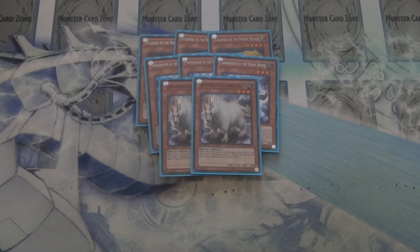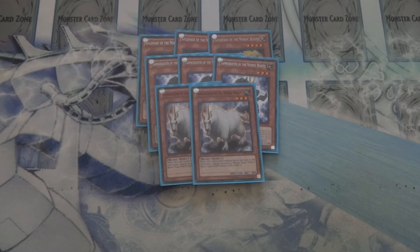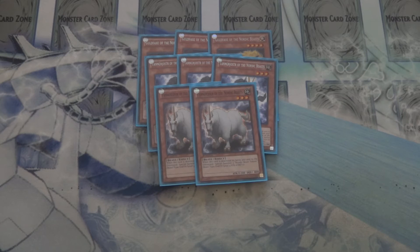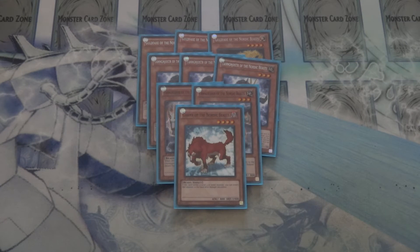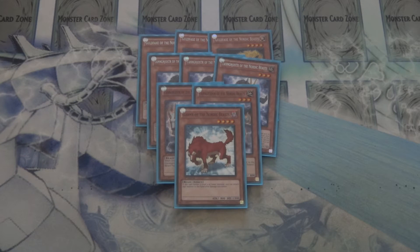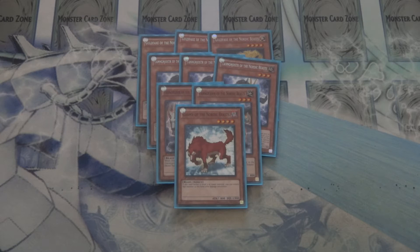Next, I only run 2 Tanngrisnir. I see more and more people try running this at 3 again, but the reason I personally don't is he has a good ability to spit out 2 tokens. However, because this format is more about destroying or removing by effects, the destroy-by-battle effect is a lot less useful in today's game, so I've only kept them at 2. Last of the Nordic Beasts, I round out with 1 Garmr. I used to run 2 of them just to have that extra dark target, but eventually cut him down to 1. He's still useful as a dark target, but his level 4 or lower monster bounce ability gets a lot less play — he either bounces a monster you never wanted bounced, or you're already facing a Synchro anyway. He's basically there for the defense and as an extra dark target.